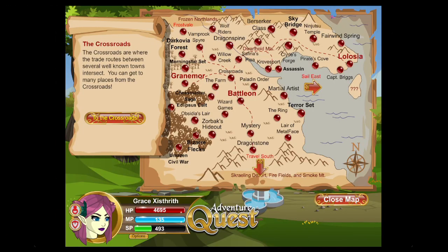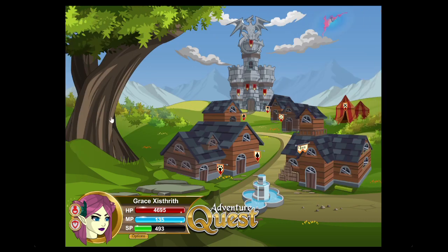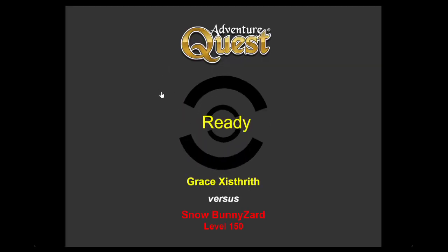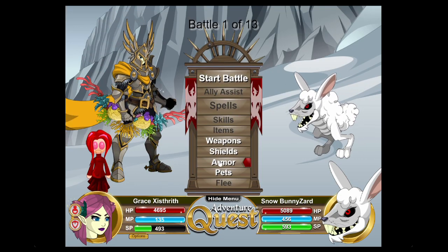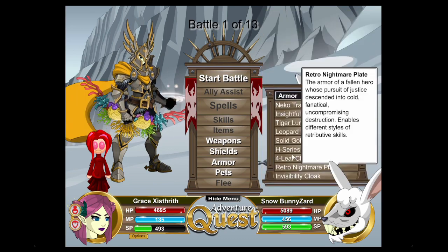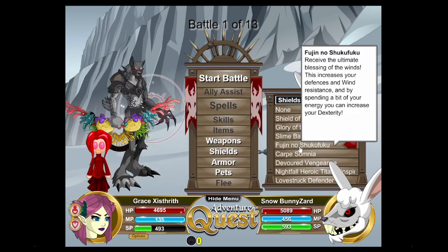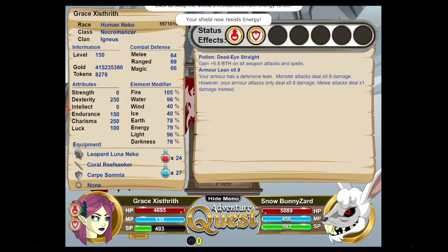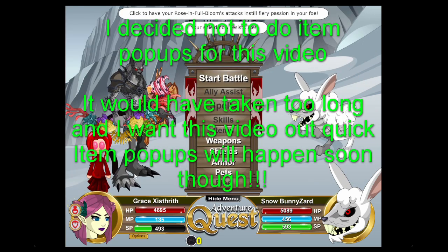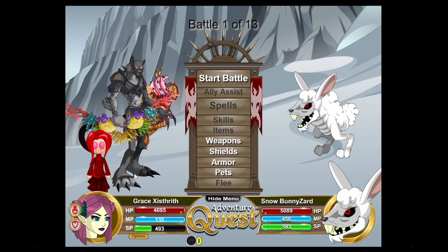Welcome back everybody, this is Grace, and today I want to talk about all of the Golden Gift Box items that just returned very recently. I'm going to be talking about them all while I hang out at the crossroads and do some Somewhere Battles just for fun. I've got a basic FD ranger setup and I'm going to be switching in some item tabs on the bottom of the screen — let me know what you think of those.